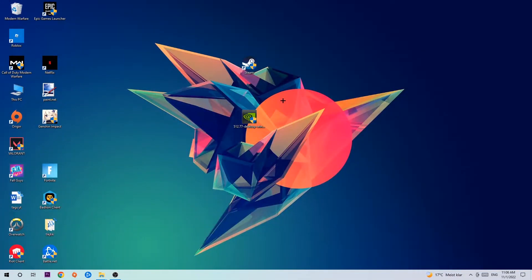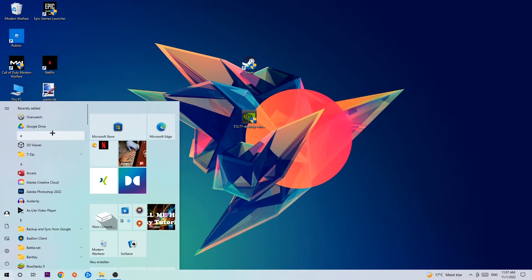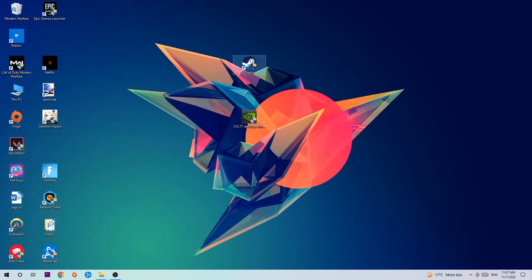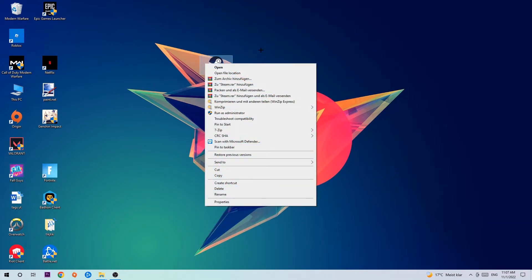Next, take your launcher shortcut or your in-game shortcut from your desktop — if you don't have it there, navigate to the bottom left corner, click the Windows symbol and use the search function to find it. Once you've found it, drag it onto your desktop, right-click it, and hit Run as Administrator. Your game or launcher will pop up — launch your game through the launcher.